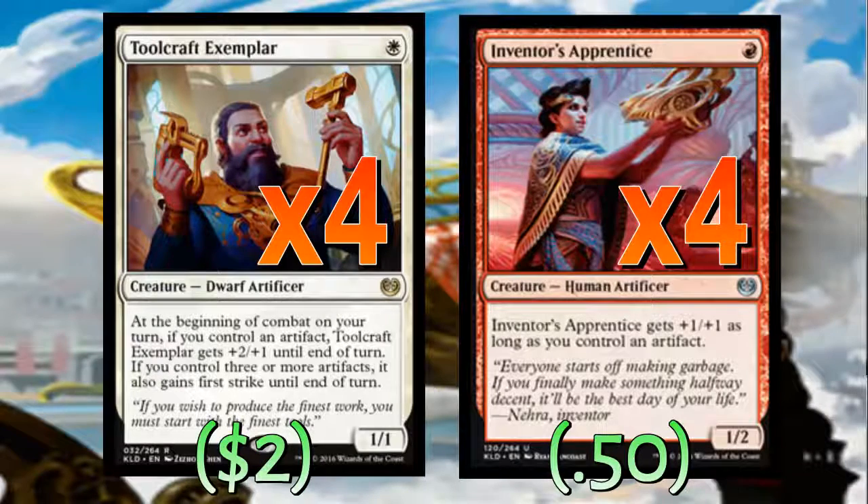Starting with the creatures, two of the most important cards in the deck are Toolcraft Exemplar and Inventor's Apprentice — four copies of each. These are the foundation of the deck. They're why we're playing 12 whole artifacts that can be in play by turn two, and they've arguably influenced the deck's final design more than anything else. You need these guys on turn one.